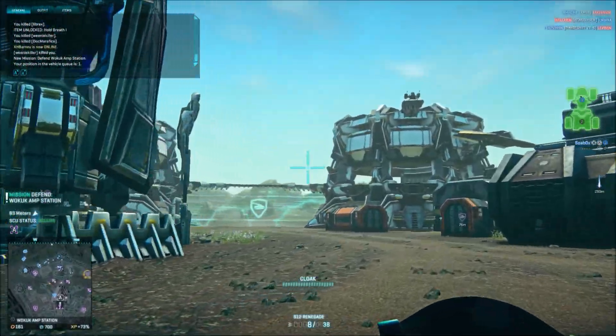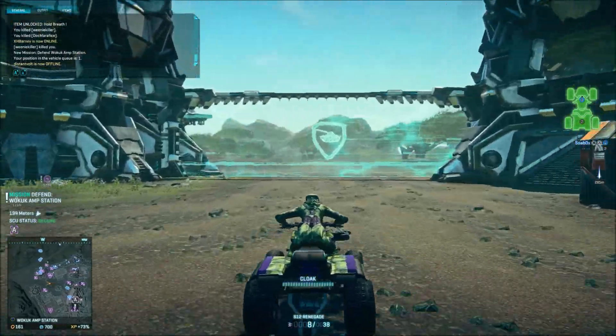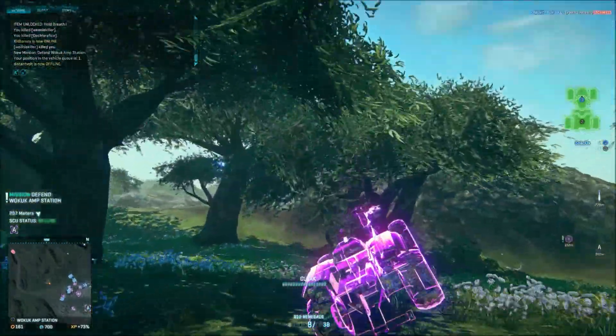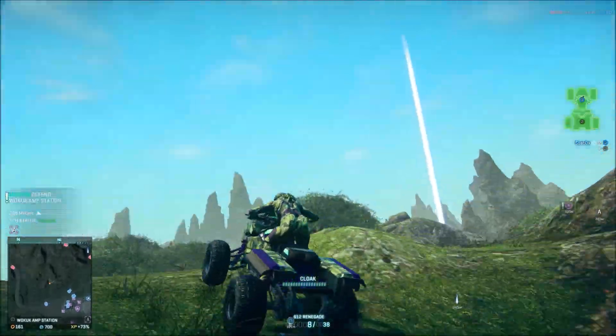Hi folks, this is Soapbox here. Today we're going to take a look at the NS7 PDW. The NS7 PDW is a common pool SMG, which means that it's available across all factions. To buy it, it is going to cost you 1,000 certs or 700 station cash.